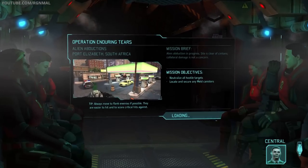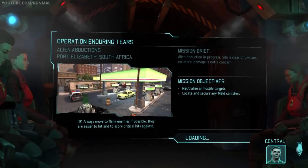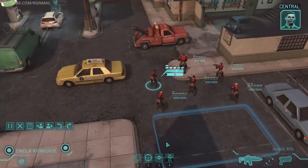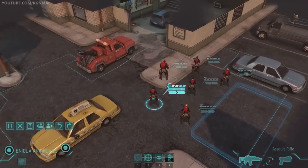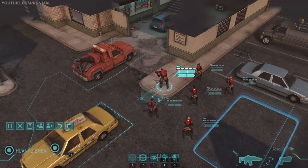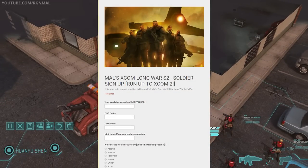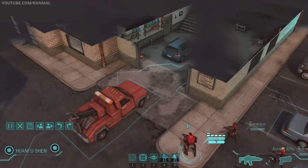We're heading to South Africa for this one, and we need to get down there fast. We've picked up a local broadcast indicating alien activity within a major metropolitan area. We should get down there and eliminate any hostiles. Strike one, this is Central — you are free to engage all hostile contacts in the AO. Don't take any chances. If you're interested in joining this campaign as a soldier, there's a link below this video to fill out to be added as a soldier.